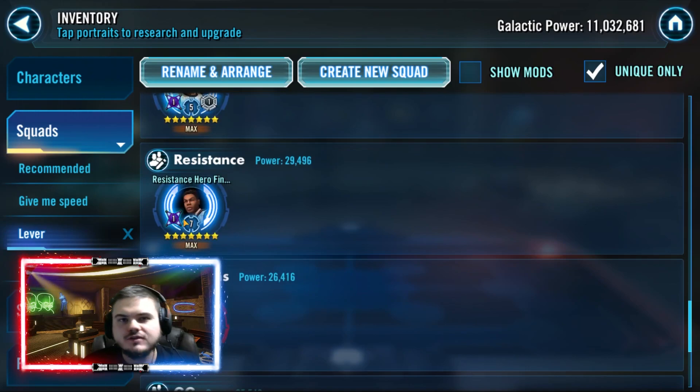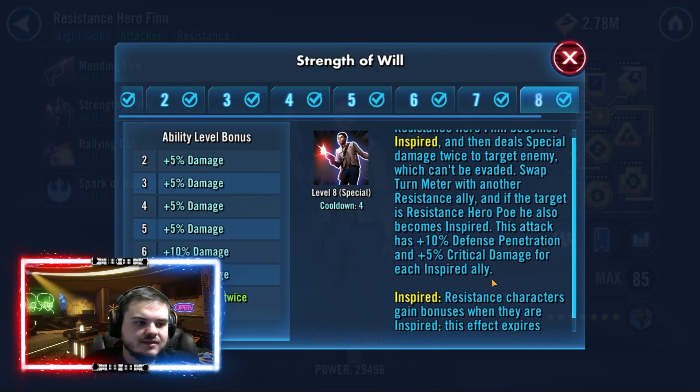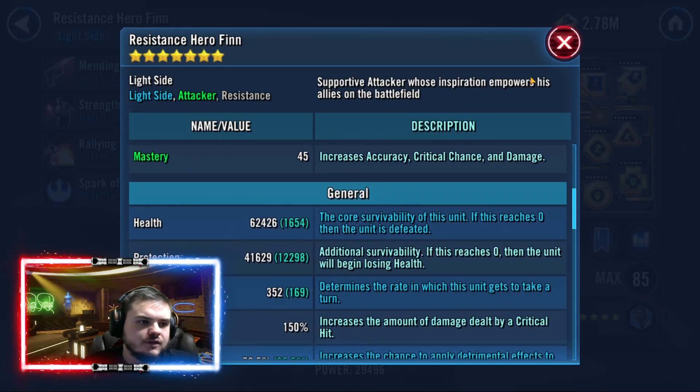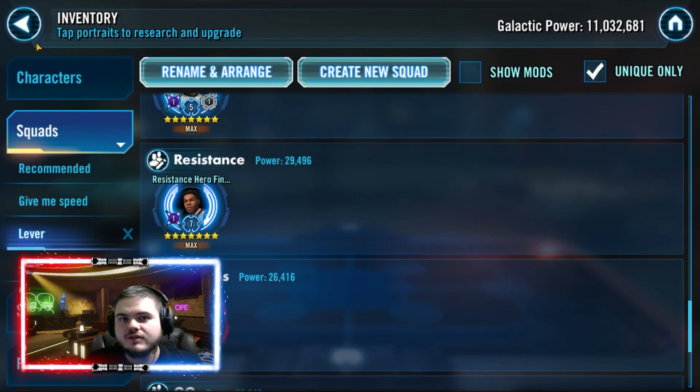For Resistance, the key character is Resistance Hero Finn. He is fantastic because of his Strength of Will ability, which swaps turn meter. The Zori team is a turn meter monster, and if Finn is very fast, Imperial Troopers and a lot of other counters simply will not win. My Finn is 352, and I'd say he should honestly be one of your top five fastest characters.